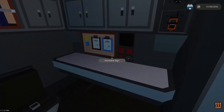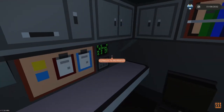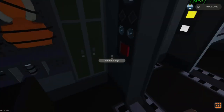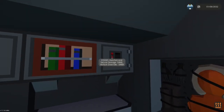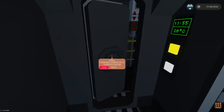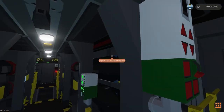Here we have a communications room with a two-way radio. There's another two-way radio located in the CNC. Then we have the CO's cabin. If you're looking for door combos etc., you can find them right here in the safe. Next we're going to proceed through into the torpedo room.